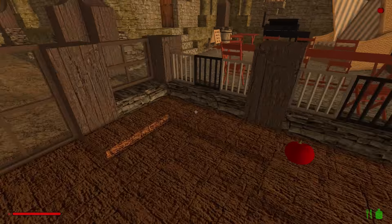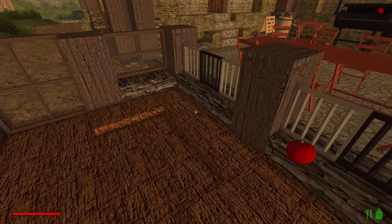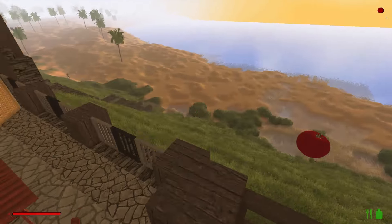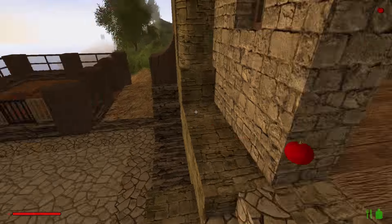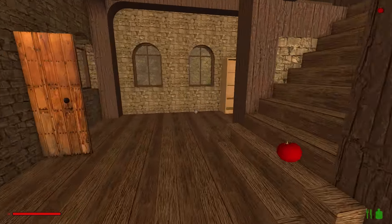Und essen dabei Tomaten — natürlich, klar. Unseren Favoritenstein — den hier. Was brauchen wir jetzt? Wir brauchen einmal so einen gewölbten — eins, zwei, mindestens drei, vier machen wir davon mal. Dann bräuchten wir nochmal so einen schrägen, würde ich sagen. Machen wir gleich immer mal ein paar mehr — auch mal vier, fünf. So einen Stufenstein, machen wir auch nochmal vier. Haben wir erstmal ein bisschen was zum Arbeiten.